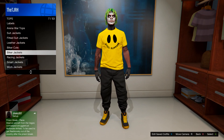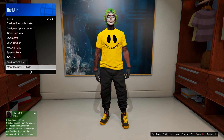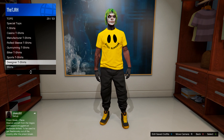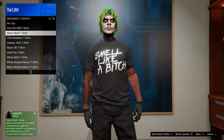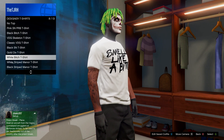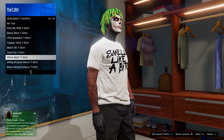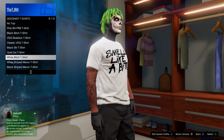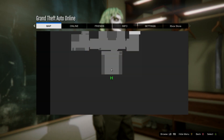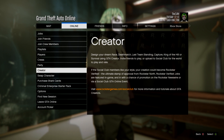In your apartment wardrobe, head to tops and go down to designer t-shirts. Hover over the white bitch t-shirt whilst having the yellow one on — keep the yellow one on but hover over the white bitch t-shirt for about five to ten seconds. Once you've done that, open up your pause menu, go down to online, go on crews.